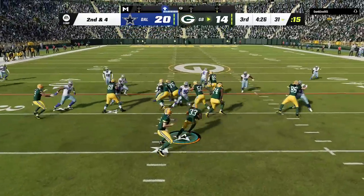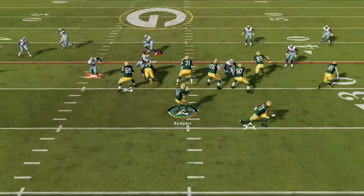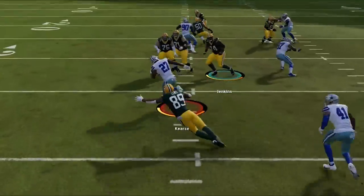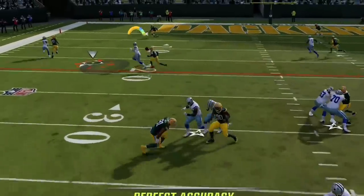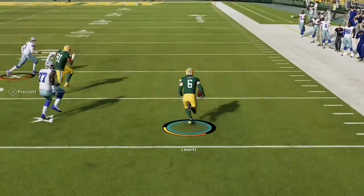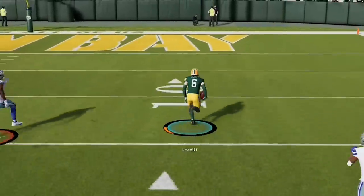Second half on defense, my opponent is still dinking and dunking and running the ball before I get him into another fourth down in his own territory. Rodgers throws a complete duck that I almost return for a score before getting tackled in field goal range. On the next play, my tight end looks like he has a step — but Dak Prescott's tackle rating must be like a negative five as the computer completely gifts this man a pick-six and the lead.